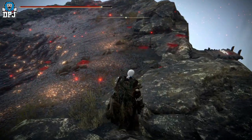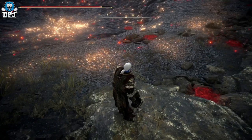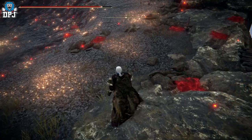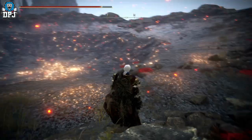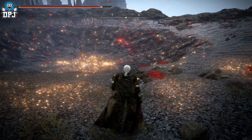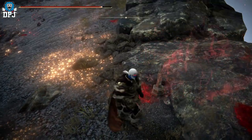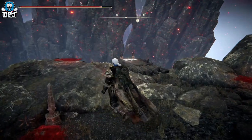But did you know that if you touch certain blood stains, you actually get your HP back? It's a weird one — it's only blood stains where there's a horse involved. For instance, let's touch this one here — there's a horse on it. Watch this.